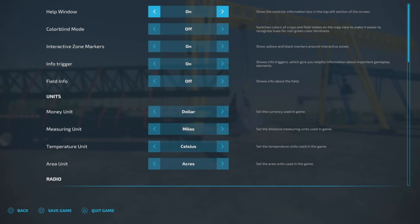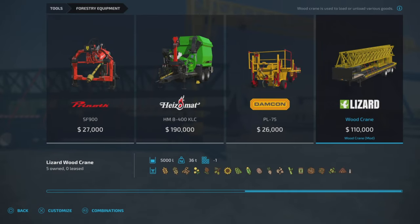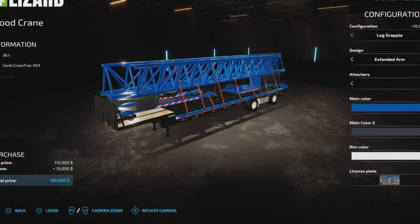Where are we going to find it? Let's get the help window on. It's going to be under Tools and Forestry Equipment — that's where you'll find it. There it is: $110,000, and it lists a bunch of stuff. It is 14 slots on console.